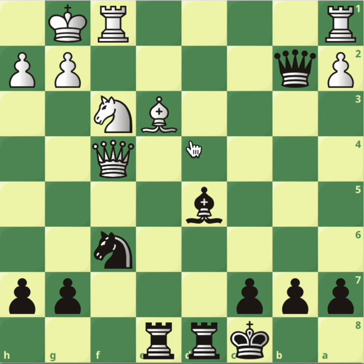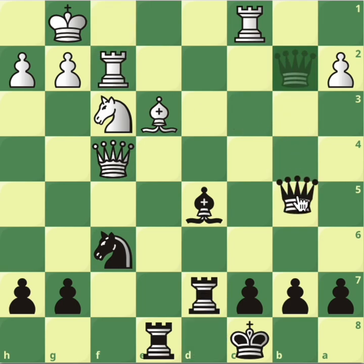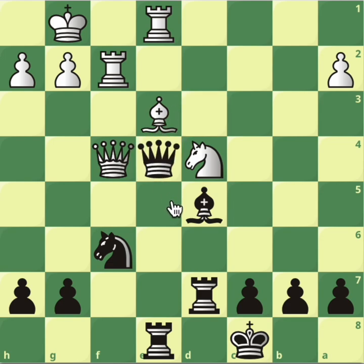Even if not Bd4, what about Rc1 threatening checkmate? Rd7 protects it. Rf2 attacking the queen, Qb5 — you're safe from every problem. If the knight attacks, you could play Qd3, double attack on this bishop. You're going to have to take it from here. All you need is that this king is extremely safe. Even if the rook goes to e1 to protect and Qe4 puts pressure on g2, you're threatening to swap pieces and finish the game with two extra pawns. You've got a majority, three against one. The pawn on e2 is very weak.